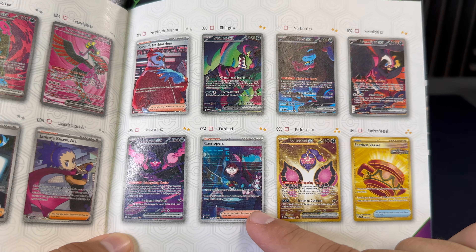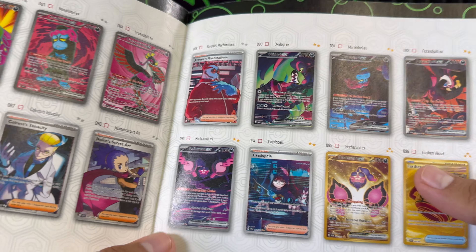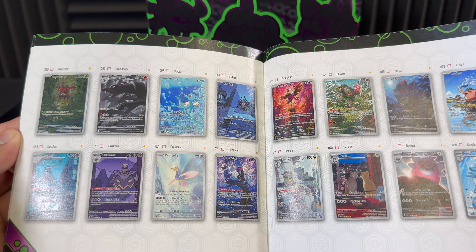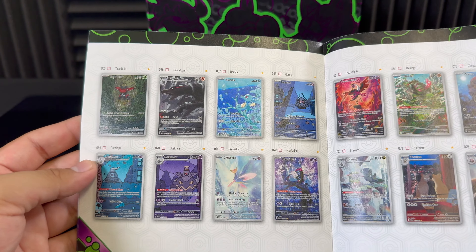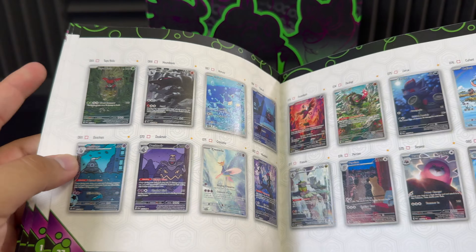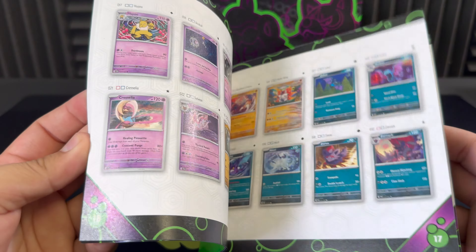Here we have the big chase card — the Cassiopeia — and then the Special Illustration Rares are also some of the big chasers. Lots of really nice cards here with really nice artwork. The Persian and the Chrysalia are actually some of my personal chasers as well, so we'll be looking for those today. We do have some more A-Spec Rares too.